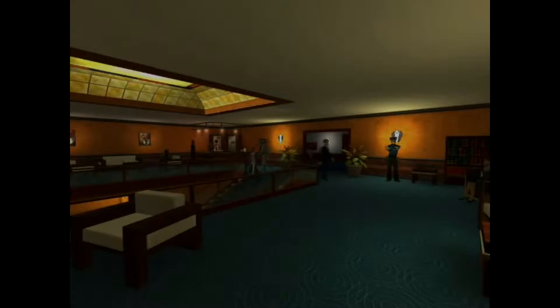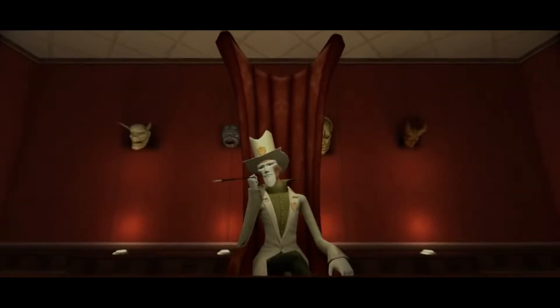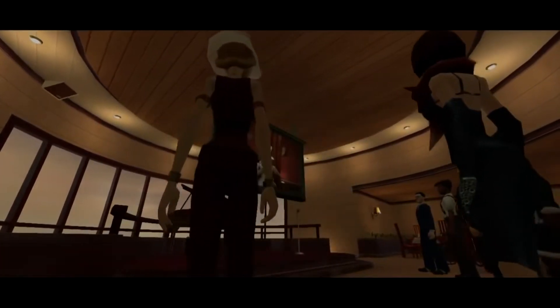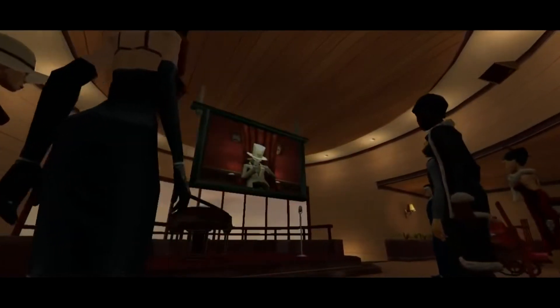The Ship: Murder Party revolves around a peaceful cruise ship. A masked man has trapped all the people in order to play a really sick game. Since a fake report has been given out to the public that the ship has been lost, there is no real escape from it except winning the game.